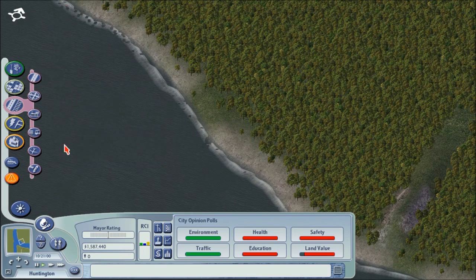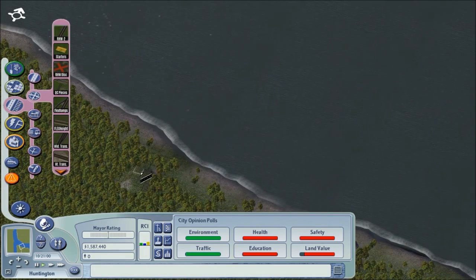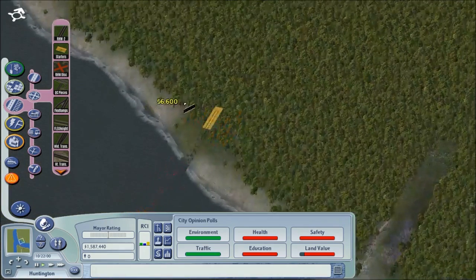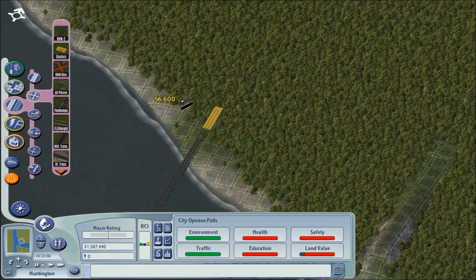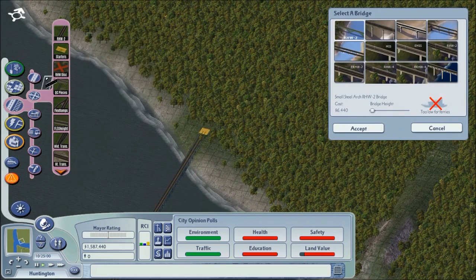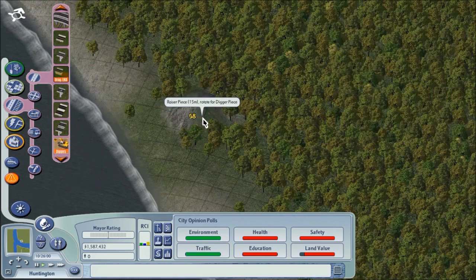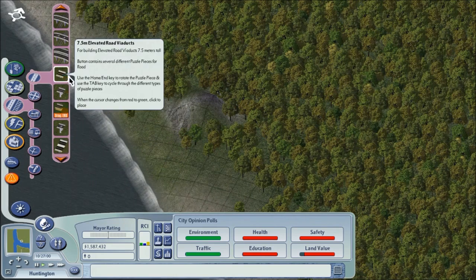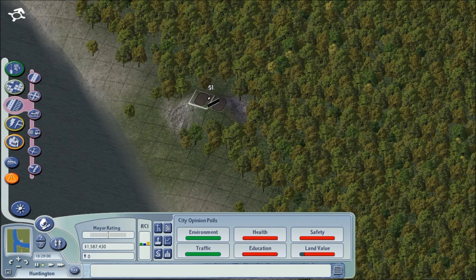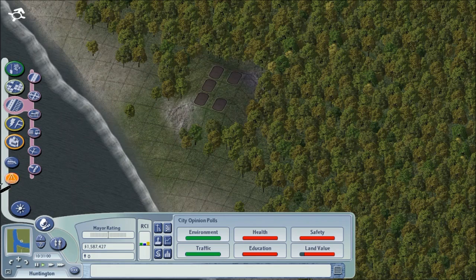There we go. I'll go ahead and press the grid to get the grids back — I like to see those. Zoom in a little bit. Let's see, right there will work. Get this nice and level for the highway to come in.